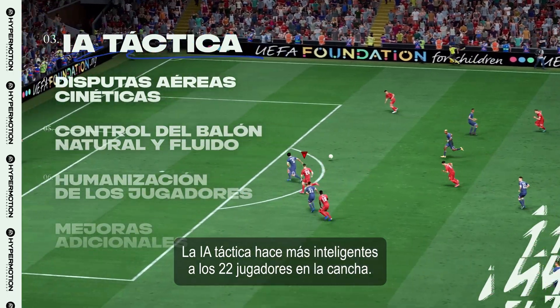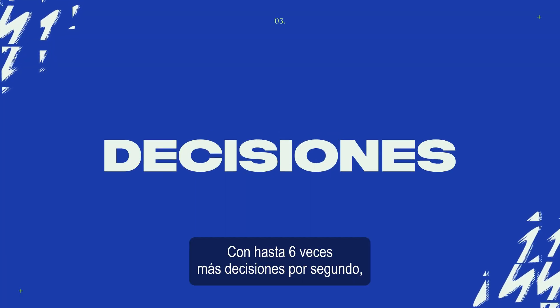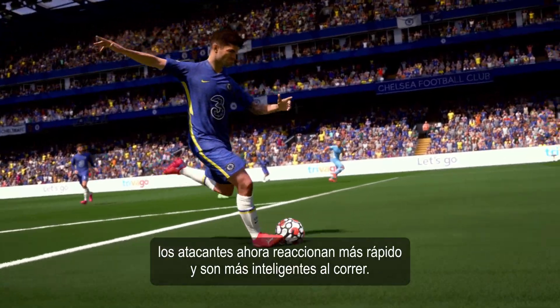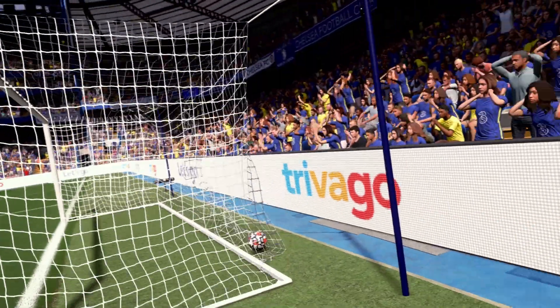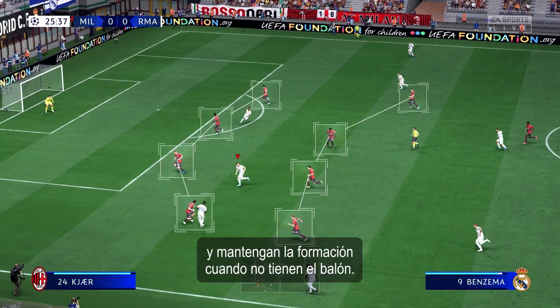Tactical AI makes all 22 players smarter on the pitch. With up to six times more decisions made per second, attackers are now quicker to react and smarter with their runs, while a defensive rewrite allows teams to act as a unit and keep their shape off the ball.